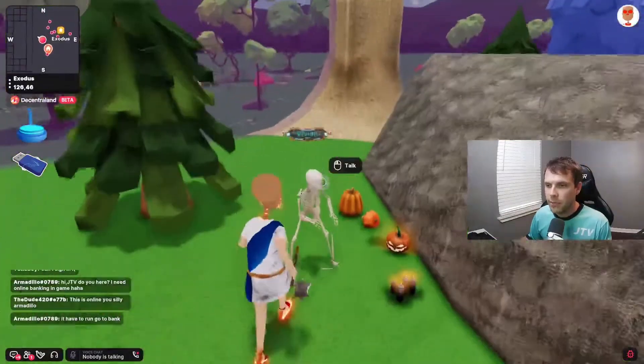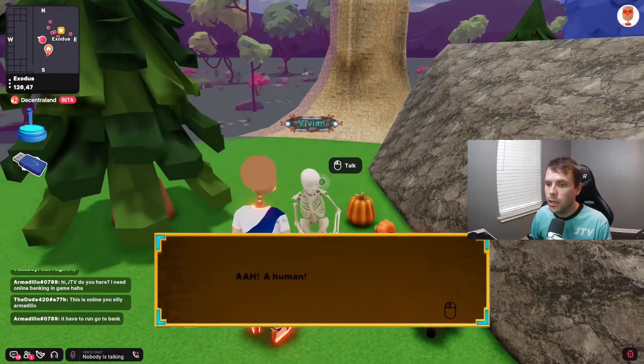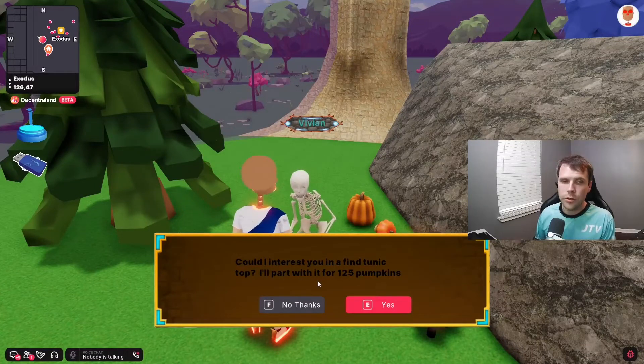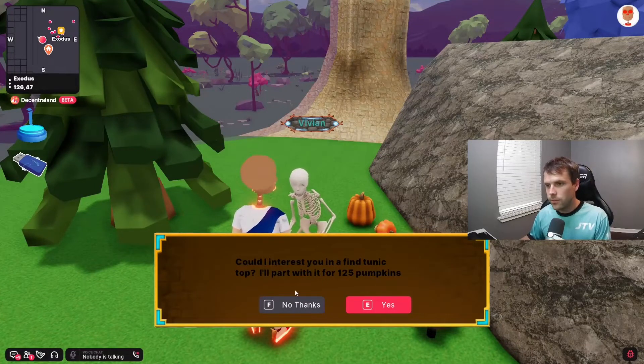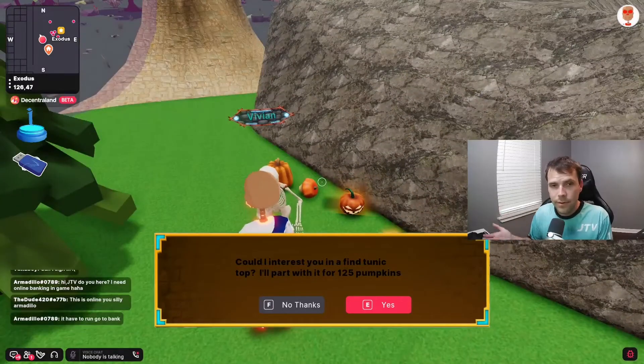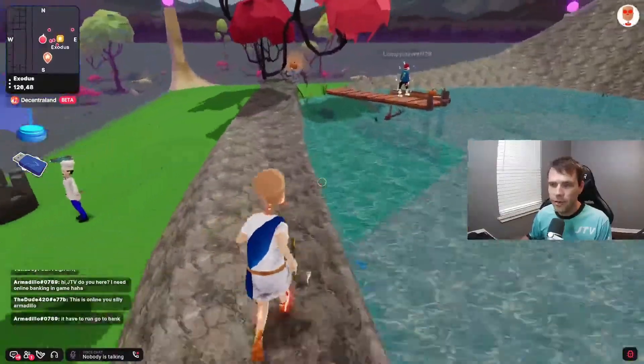Once you've received enough pumpkins, you can speak to Vivian. There are three different skeletons around the area and Vivian is one of them. Click on Vivian and you can trade in 125 pumpkins for the tunic top. Once you purchase it, it will go into your crypto wallet that's associated with the account you're playing on.